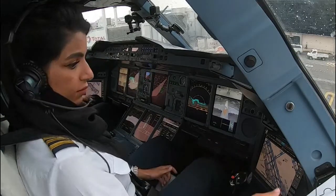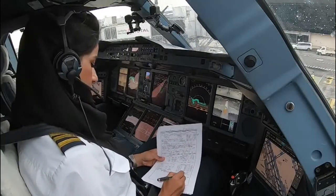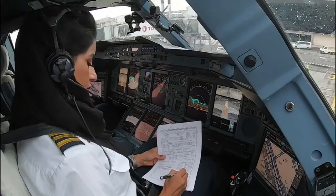Taxi 3. Starting. Roger. Area 3 Whiskey, turn right Echo Niner, Echo Echo 1.5, holding point runway 31 left. Checked. Echo Niner, Echo Echo 1.5, holding point runway 31 left.